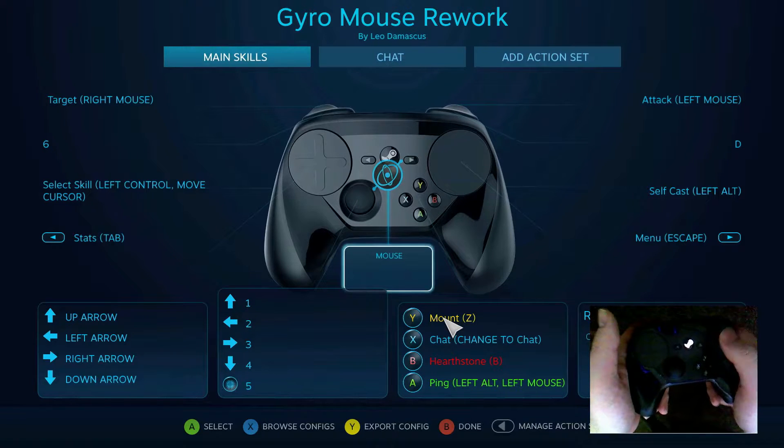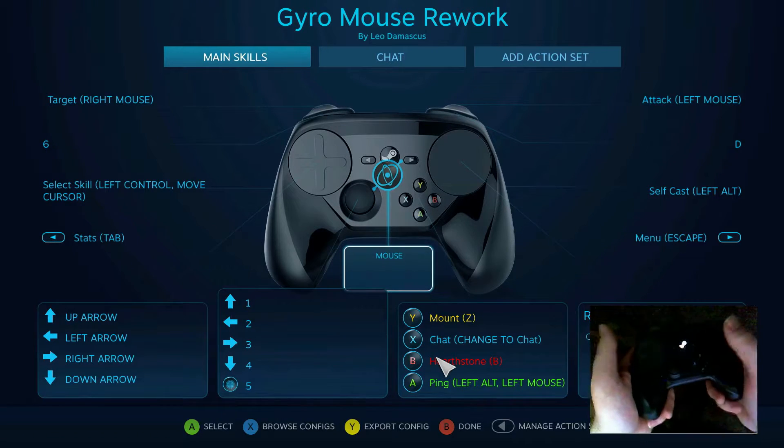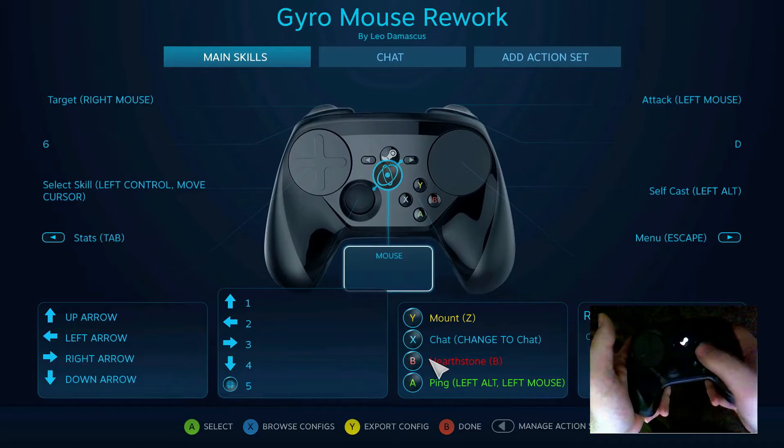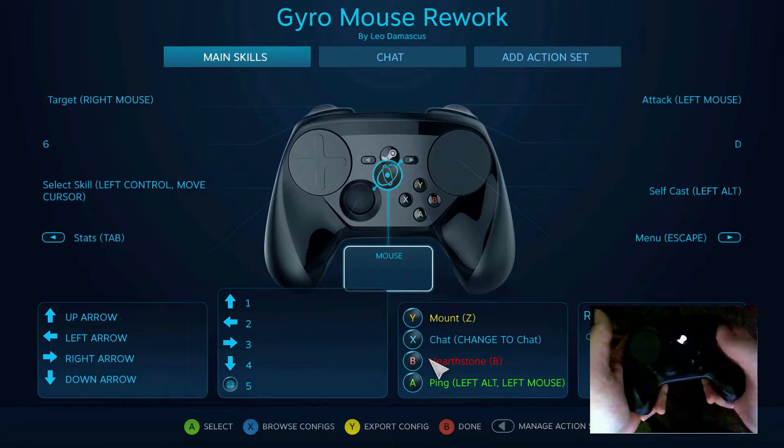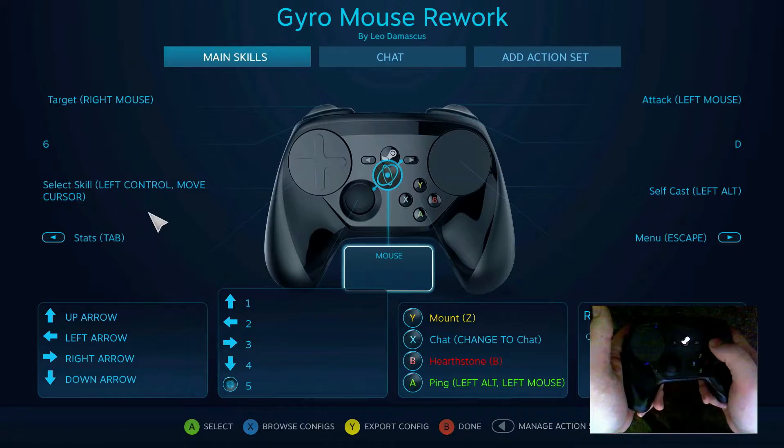Getting onto your mounts and warping back to base are on Y and B, since those are the ones closest to the right touchpad — it helps you access those skills quickly in a pinch. And I can ping anywhere on the map by pressing the A button once I get the mouse there.